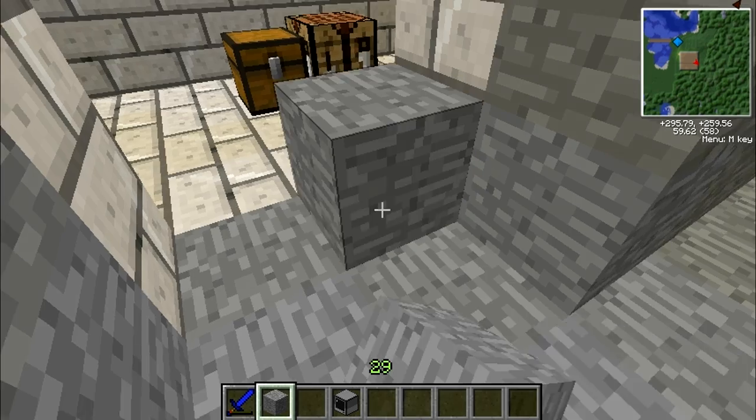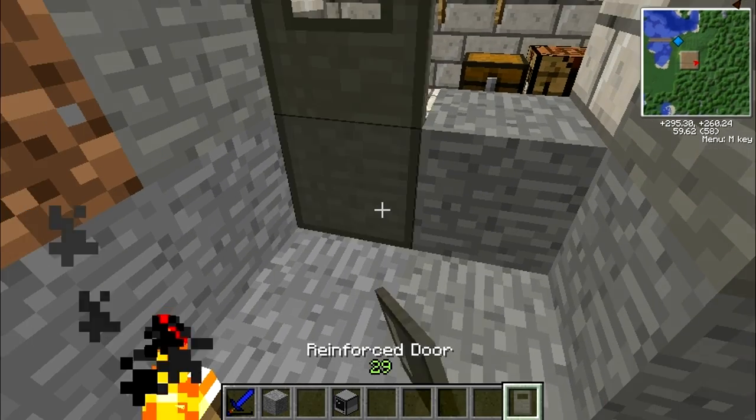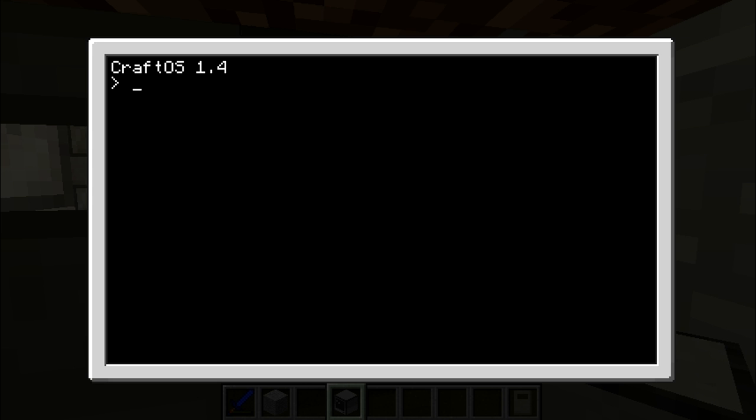Now what we want — we can use this block. We need a door, that would help. You put the door down, put a computer there. Now you right-click on the PC — this starts up, this comes up. Now what you want to do: you want to type in 'edit startup'.